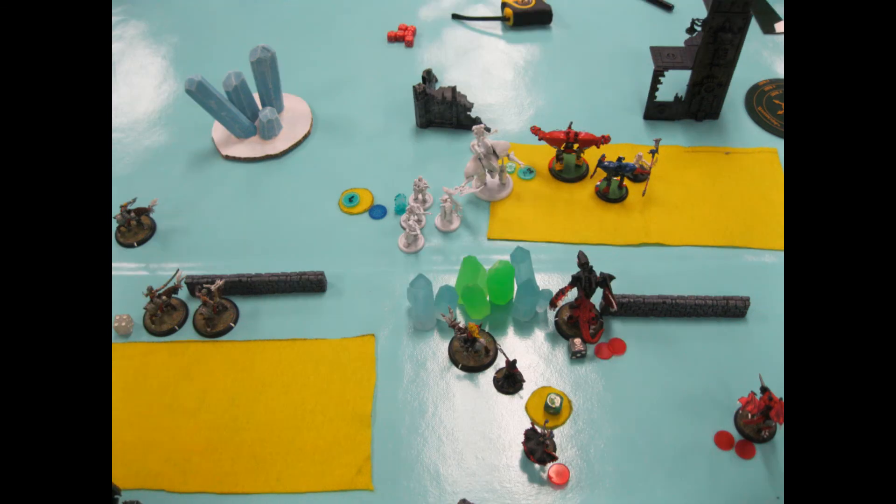His turn three is where I got scared, because I realized that even though controlling your own objective seems poor for game design and encourages defensive play, it actually encourages being offensive — you want to contest your opponent's objective. My Carnivean wasn't far enough up, so if he had run somebody within four inches of my objective, he'd contest it and could win. Luckily he didn't. The Mage Hunter charged my Scythean, I triggered Admonition and moved out of the way, then his Phoenix went and destroyed my Scythean. He moved up his Dawnguard to shoot at my Carnivean but didn't do any damage.